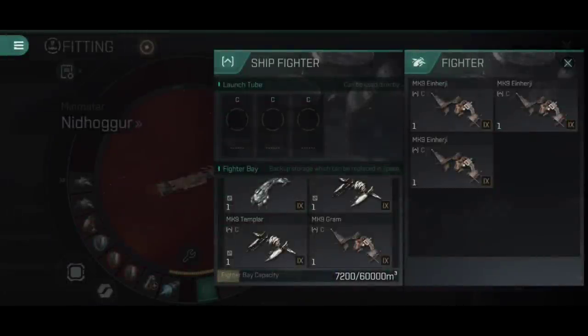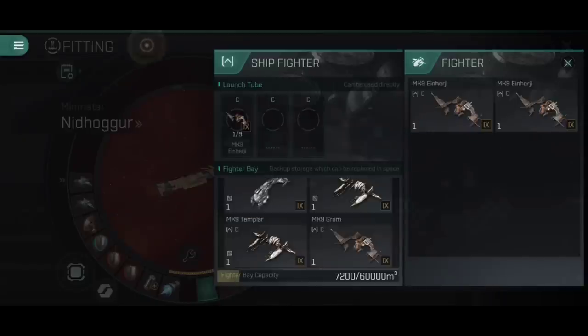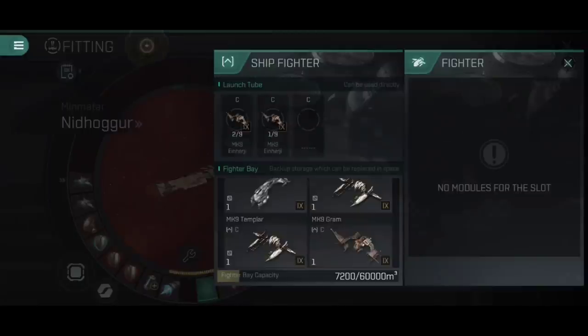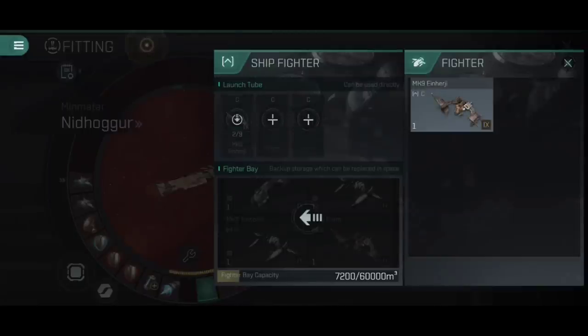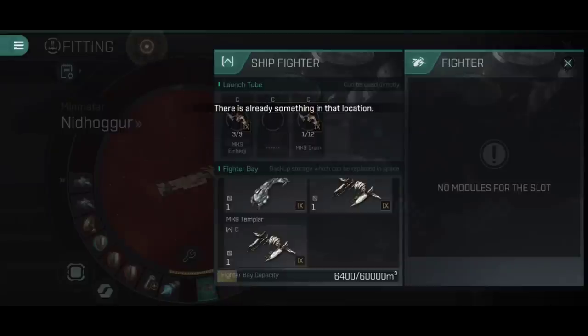It's worth noting one of the considerable differences between fighters and drones: with drones you add one per drone tube. Fighters, however, you have to assign them as squadrons. Here you can see I have three Mark 9 Einherji, and I can add these one by one to each of the individual fighter bays. You'll notice these are one out of nine, which means they're not going to be very effective on their own. What I really need to do is take another one and stack it on top of the previous — so I can tap this and put it onto one of the ones already in the tubes. This means where it says two out of nine, I can take this all the way up to nine out of nine on each of these. The Gram, however, if I were to add one of these into a launch tube, you'll notice this one can go all the way up to 12. There are different fighter squadron sizes depending on the individual fighters, so make sure you're not just adding three fighters to a ship that can theoretically take as many as 36.